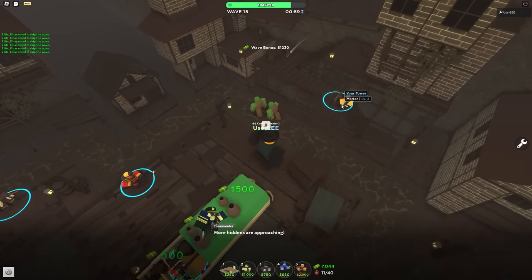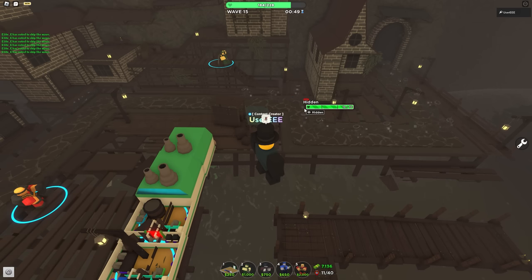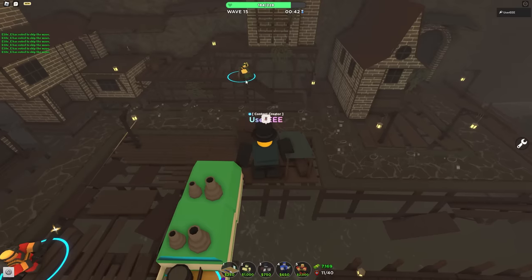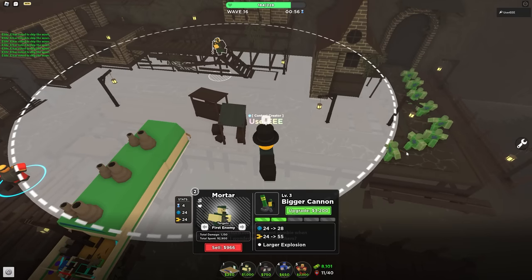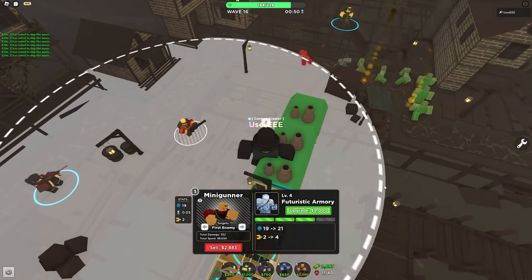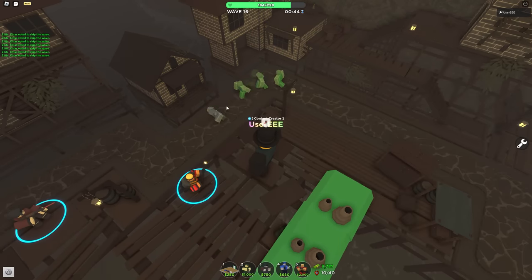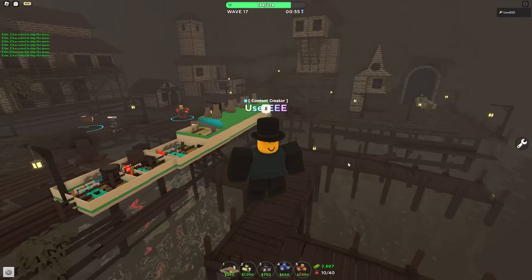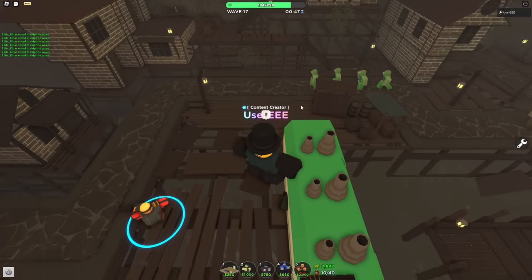The mortar very well falls under the category of over defending. You can see it's doing fantastic against these early game enemies, but connected to over defending - do we really need such a strong but kind of expensive tower to defeat enemies that are pretty easy, like these hiddens? The mortar is great against these breakers, but so would a mini gunner be. The splash damage of the mortar isn't necessary to beat these breakers.